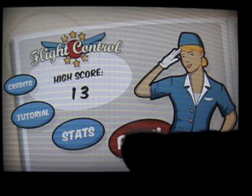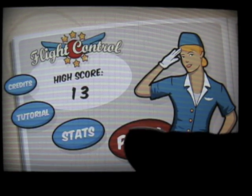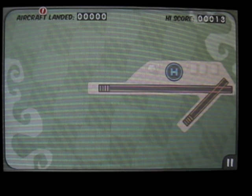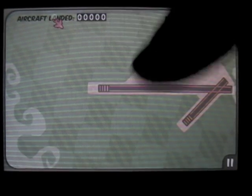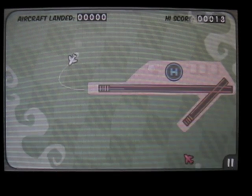We'll go ahead and play. Now first of all, let me tell you — the idea is you have planes, helicopters, biplanes, and you need to land them. As you progress it gets harder and harder. This is the one level you get. Here's the plane — we want it to land on this runway. We touch, drag, and it will follow that flight path you can see on the line and land.